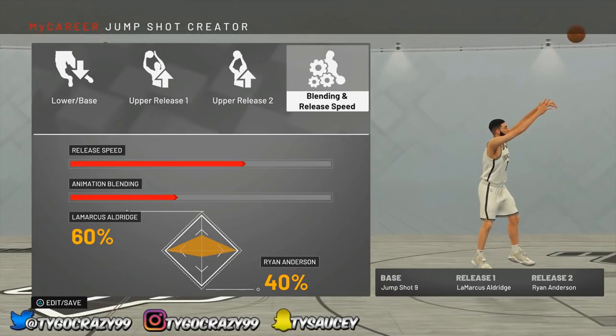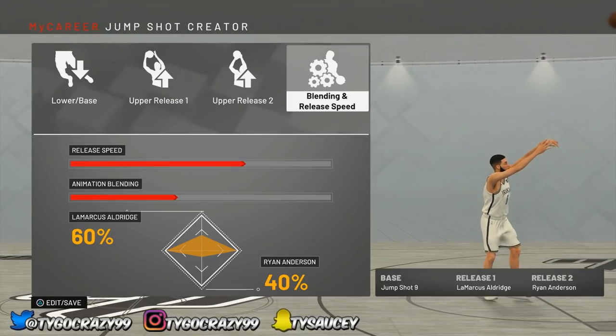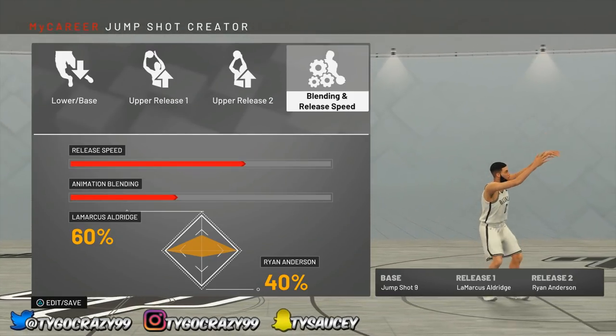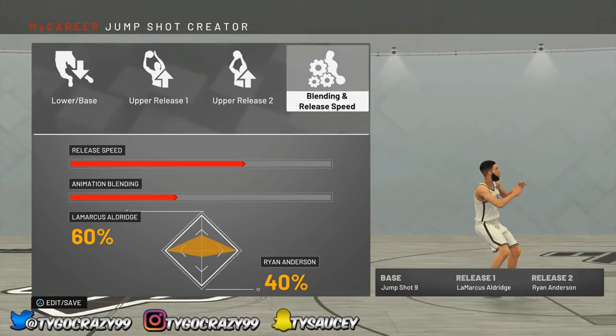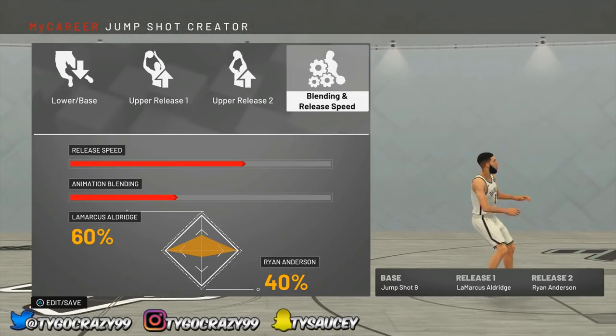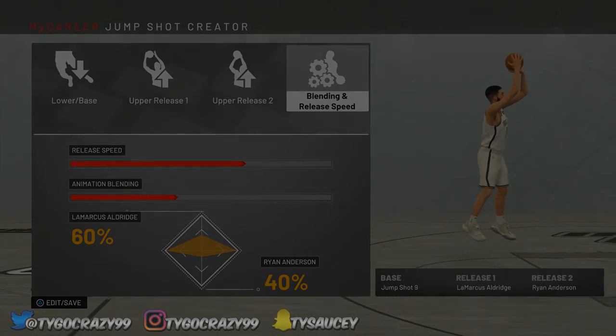That's really it. Whenever I do something that's good for my player I just want to share it with y'all — why not? Make sure y'all like this video, share it, and try this jump shot on your lockdown. Especially if you're a 6'8 or 6'10 lockdown, try this jump shot. Make sure you have boosts, and if you have hot spots you're gonna be getting way more greens than me. Y'all, I'm out.